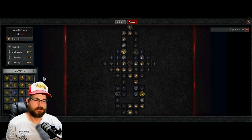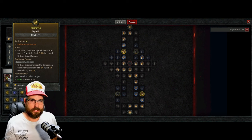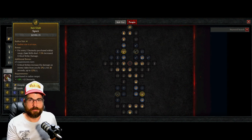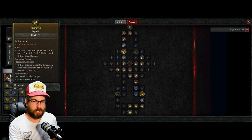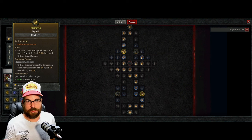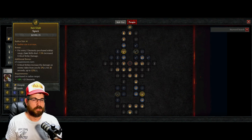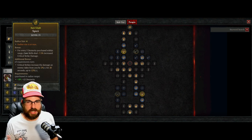A lot of these nodes are additive and some are multiplicative — the glyphs work the same way. Take the Spirit glyph: the bonus gives additive 0.75% critical strike damage for every five dexterity purchased within range. The additional bonus, if requirements are met, is critical strikes increase the damage an enemy takes from you by 2% for 20 seconds, up to 12% — that's multiplicative. That's where you get big numbers.